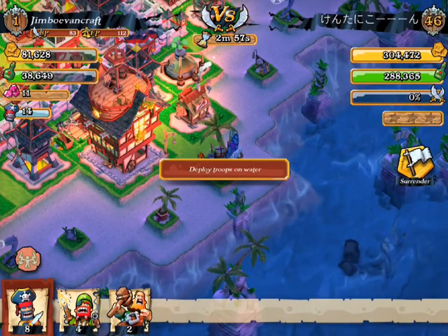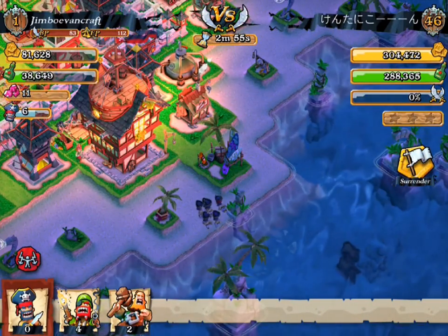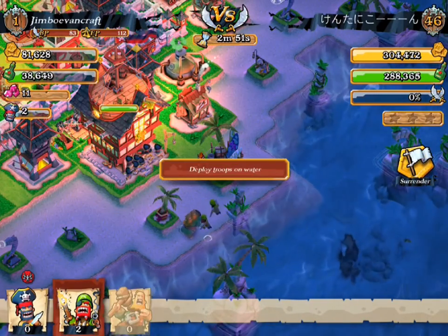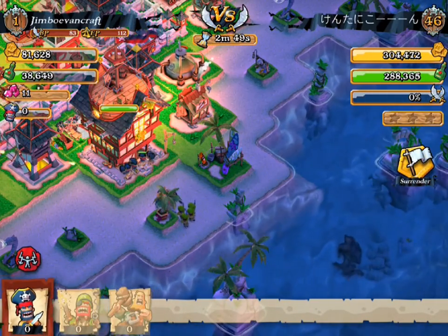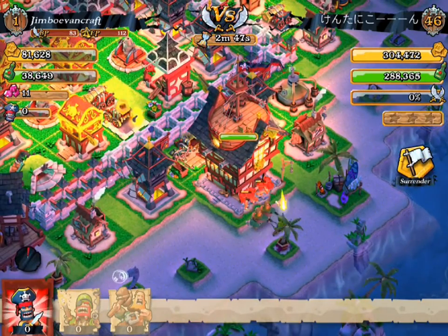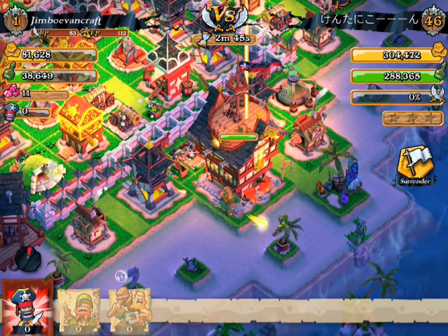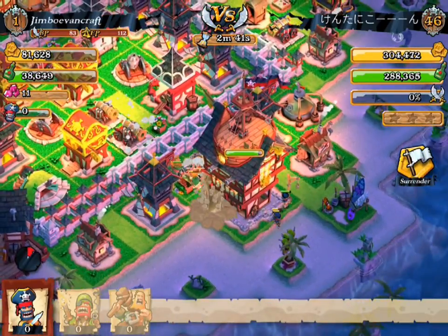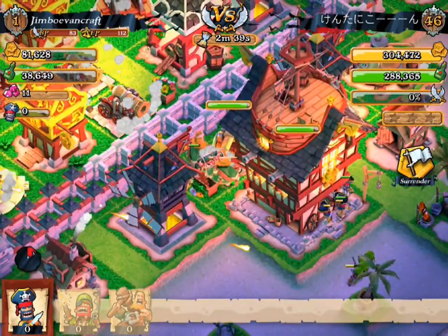It doesn't have that much stuff. What I'm going to do is send our troops over here and then send these guys in at the exact same time. Oh my god — we've got our troops fighting from back here. Okay, so he actually has a lot of troops purposely placed here to defend against that.